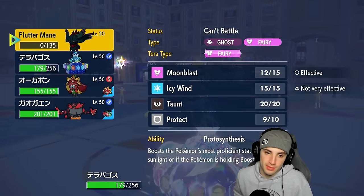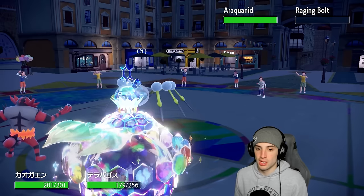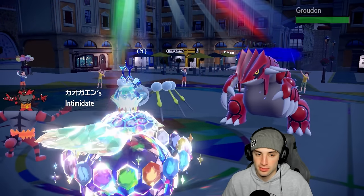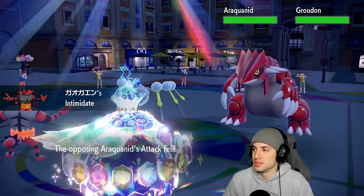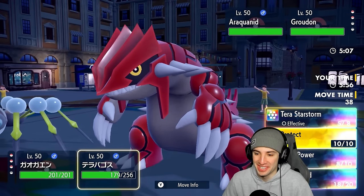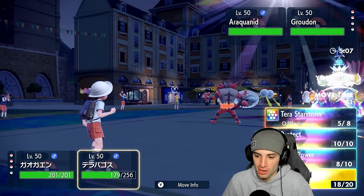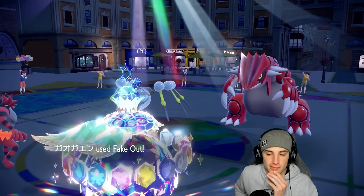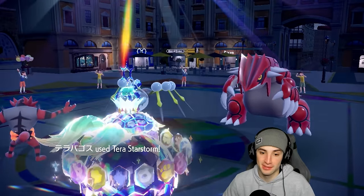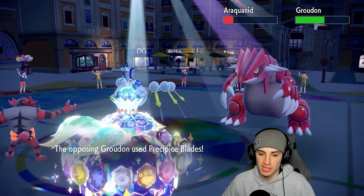They go into Incineroar — definitely their best bet and they don't have Terastallization anymore, which is good news. I go into Incineroar to Intimidate these physical attackers. Groudon is probably Clear Amulet — and it's not Clear Amulet, that's crazy. From here we can fake out Arachnid — I'd rather fake out Arachnid than Groudon since we don't want to deal with Wide Guard. Fake out, Terra Starstorm — both minus one from Intimidate. Arachnid flinches, big time damage lands, and we're still plus two special attack and special defense.